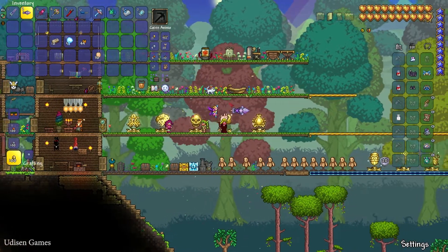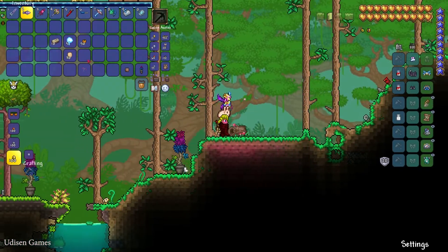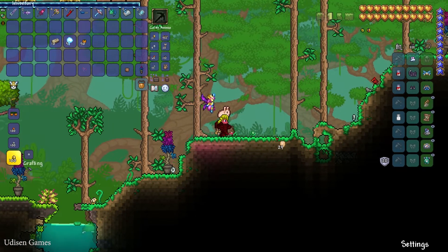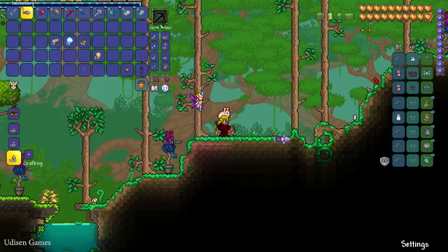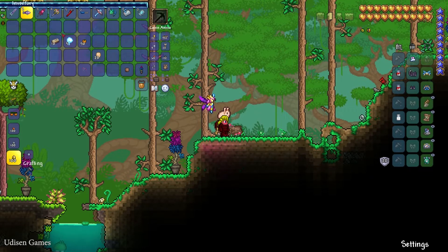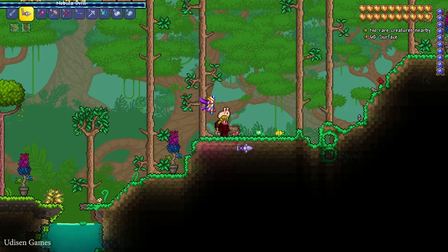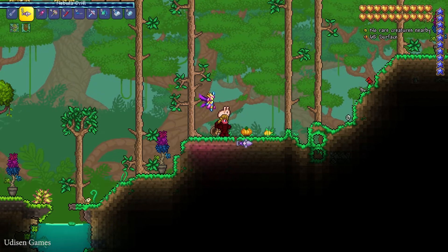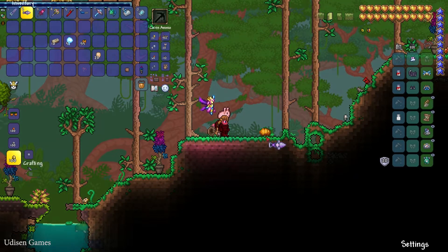Spend some money — since we need only 30 Pumpkins, buy 30 seeds. After that, find free space on normal grass on the surface and press left mouse button to plant your 30 Pumpkins. You can build platforms on the surface — not underground — and use a light source. I'll speed up time 20 times. As you can see, the pumpkins grow up over time. Destroy the adult pumpkins and you get 5 pumpkins from one plant.